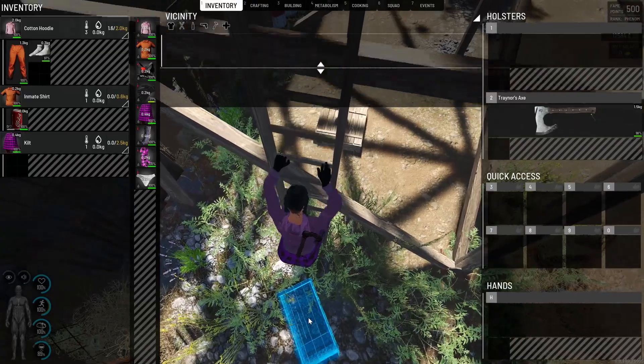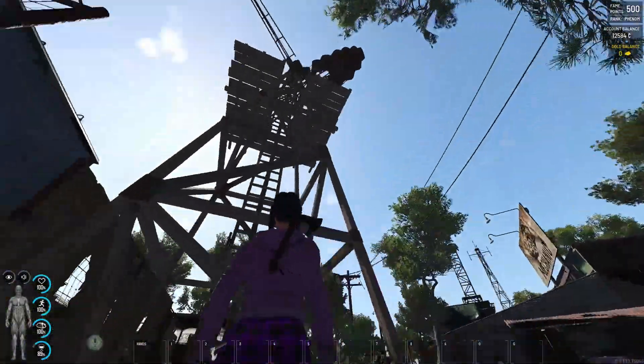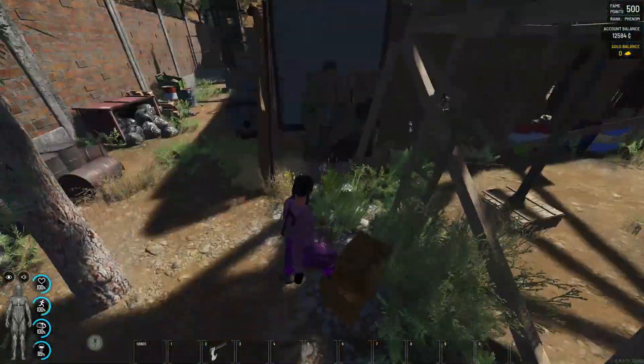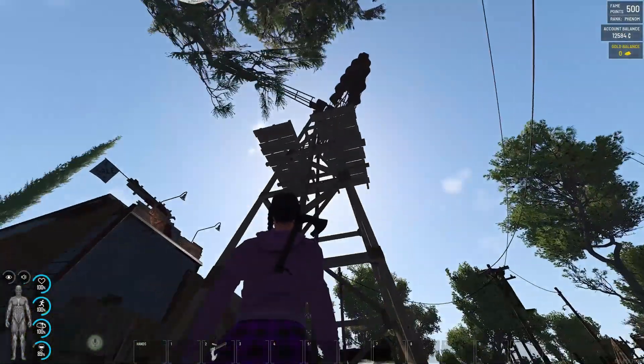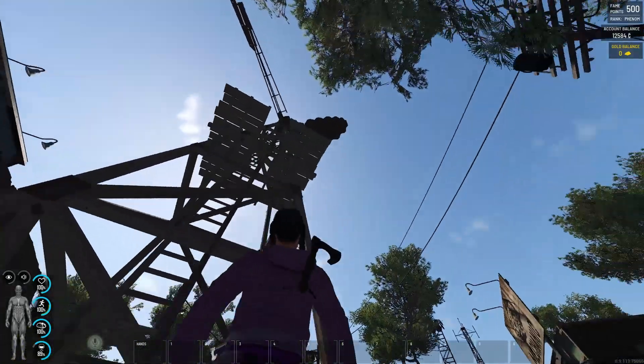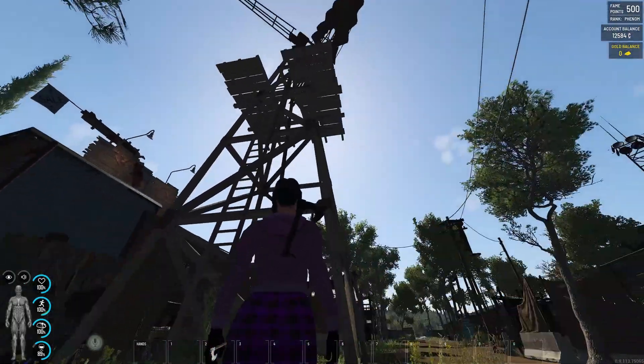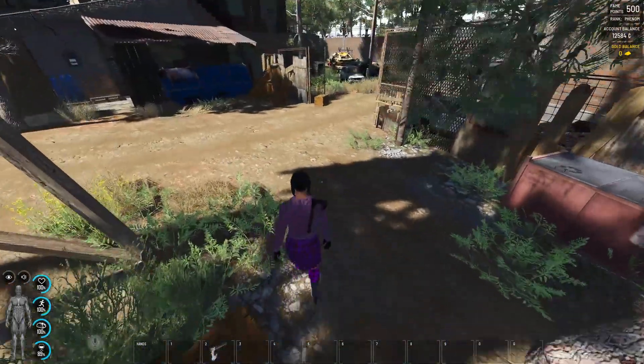Now it becomes blue. Even if it's that high, it is working. So this place is not safe at all. Maybe this is because of the gaps on this platform over there.